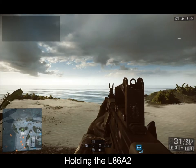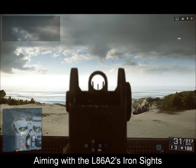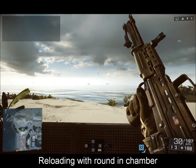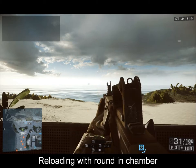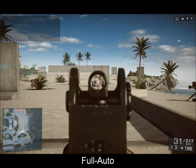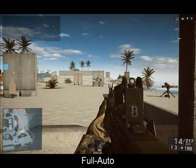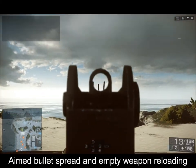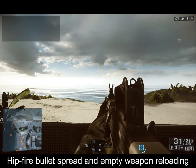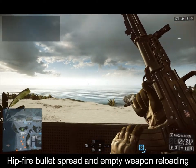Moving on, we have the American Light Machine Gun L86A2. It has a 30-round magazine and comes with 7 spare magazines and shoots 5.56x45 NATO ammunition. This LMG has two fire modes, semi and full-auto, and a rate of fire of 700 rounds per minute. The base stats of the L86A2 are a damage rating of 24, an accuracy rating of 55, a hipfire rating of 67, a range rating of 45, and a stability rating of 42.